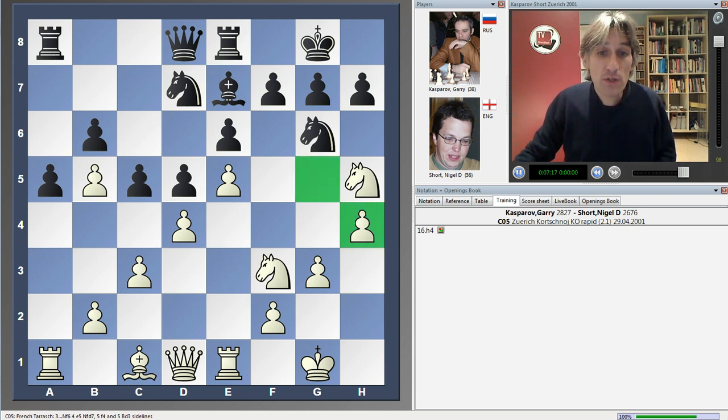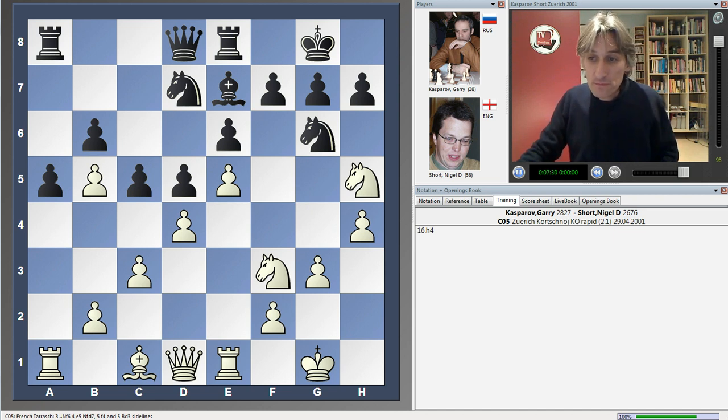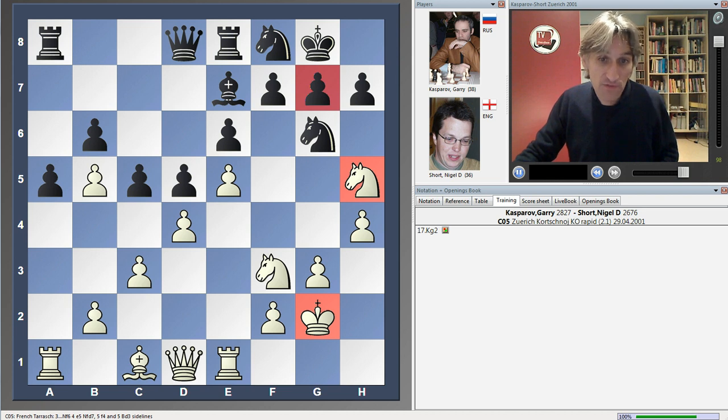There are a couple of ideas. One is that you keep the g5 square under control — so now it might be possible to play the bishop here or perhaps the knight, and then bring the queen to g4. Another idea is that you can perhaps sacrifice the knight on g7 and advance the pawn to h5, drive the knight out of the way, and attack. In fact, Kasparov's next move, king g2, actually has this in mind. He wants to sacrifice, play h5, and bring the rook over to h1. It's such a cool way of developing the attack. Looks like nothing's happened, but actually it's very clever — it's making way for the rook.